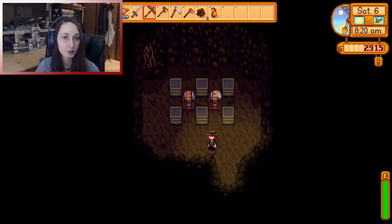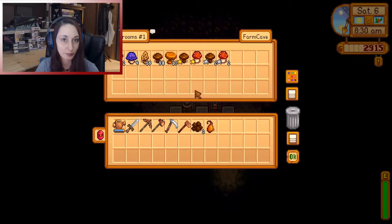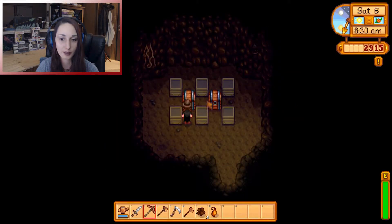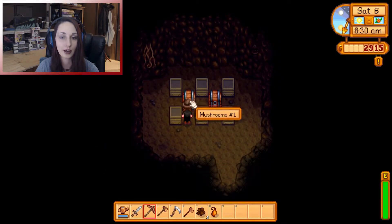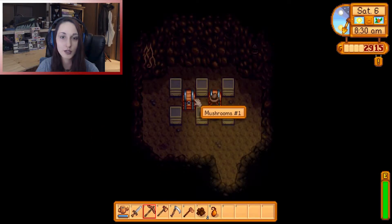I have a couple of extra houses on this farm just because I sometimes open this up to share. When I got the option, instead of doing the fruit bats, I chose the mushrooms. So I have a small mushroom farm here. And with Automate, you can see that all of my mushrooms automatically drop into these chests — I have two chests so that way they can automatically organize themselves. Anytime I need mushrooms, they are readily available.